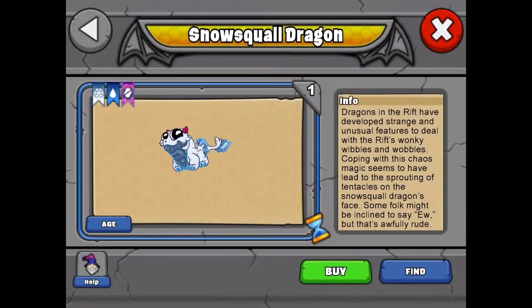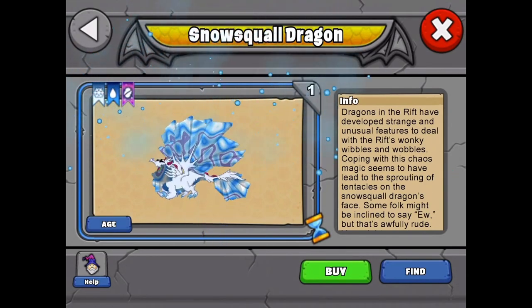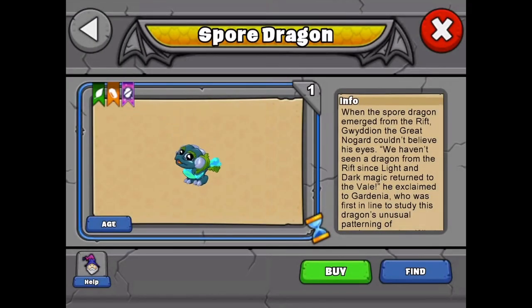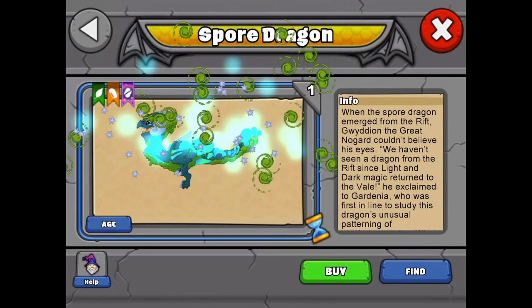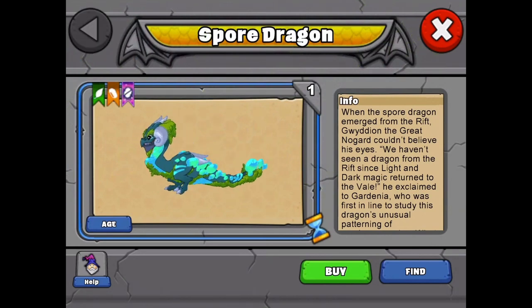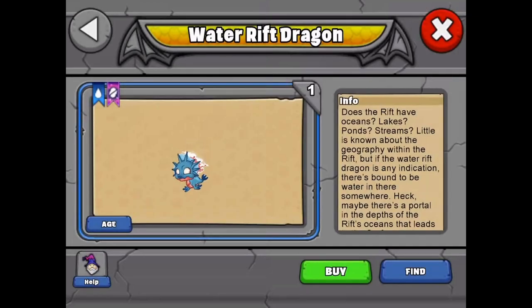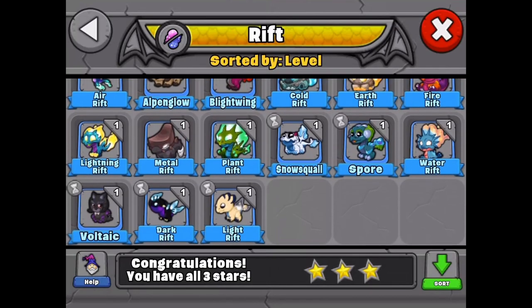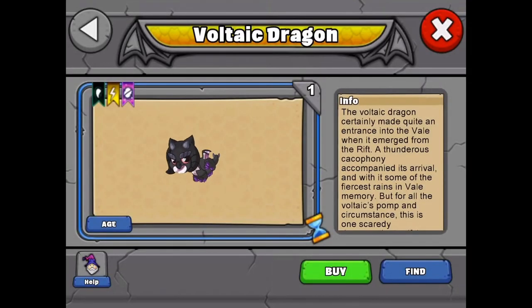And the snow squall dragon, which I believe you can still get in the omni tier. And the spore dragon, which is a very cool dragon — I think this is my favorite dragon. I like this dragon. And the water rift dragon is a cool looking dragon also, a little more simple than the others.